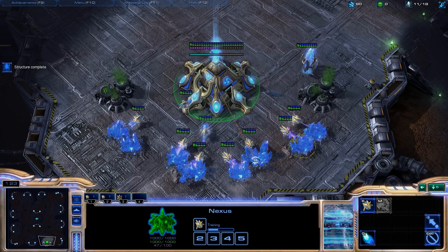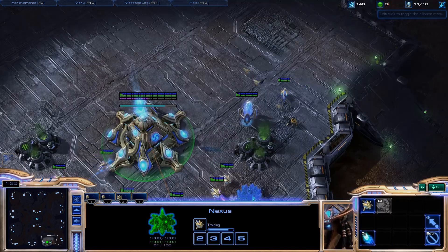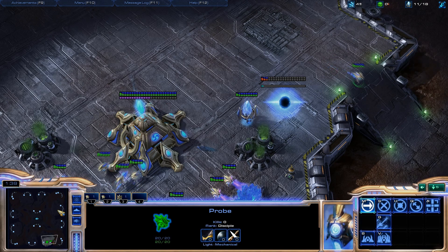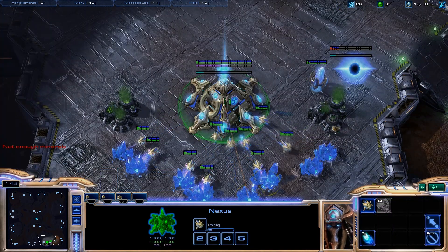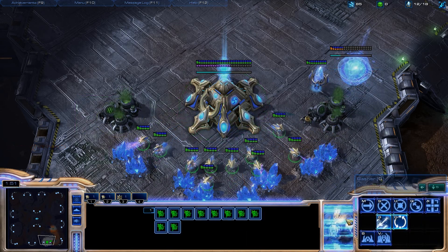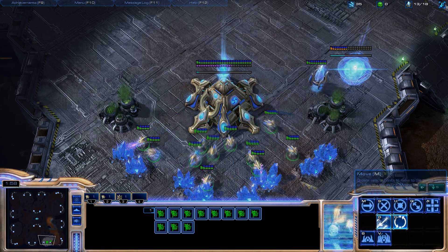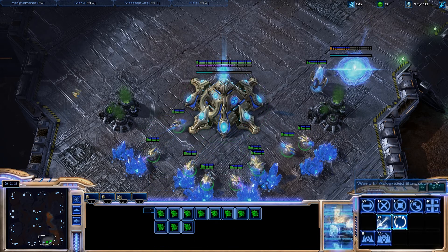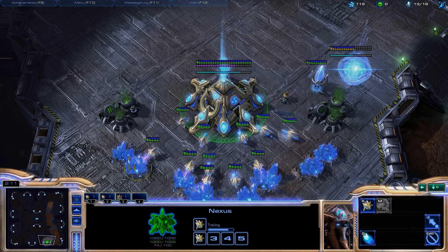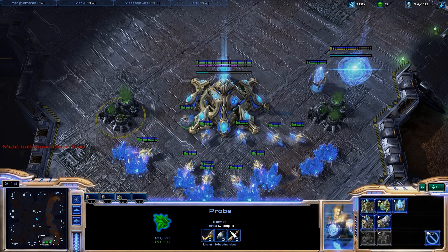You're going to get your Pylon at 9. This 2Gate Robo build almost has to be a Colossus build. If you're going 2Gate Robo, you're saving those extra minerals for the Colossus, so you're pretty much set on going Colossus. Of course, if you need to transition, you'll transition depending on the build order and units your opponent makes. Get your gas as soon as you have enough.